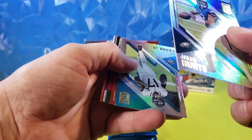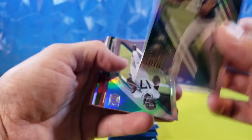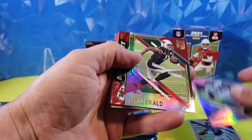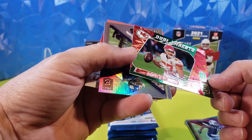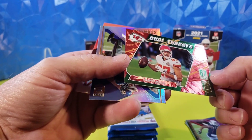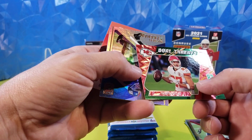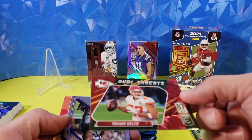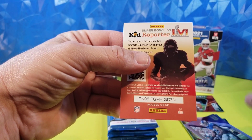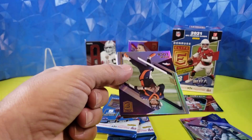Here we go — Jalen Hurts, bit of a ding on the top. DJ Chark Jr., Larry Fitz, Travis Kelce Dual Threats — and I'm going to assume that is the green parallel because it's green behind Dual Threats but the rest is all kinds of red shiny. That's a pretty cool looking card — lots of texture going on there. And we got Michael Strahan. Pretty cool — Travis Kelce. I know someone who's going to like that card.